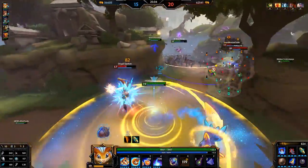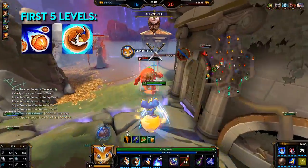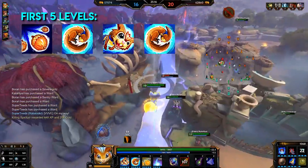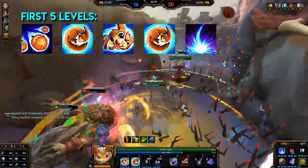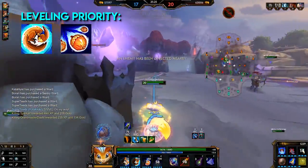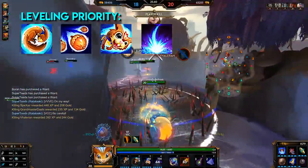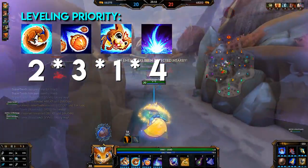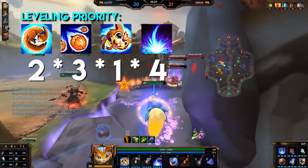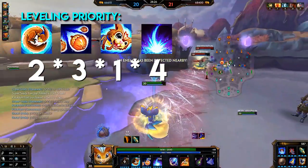For leveling priority, at level one take his three, level two his two, level three his one, level four his two, level five his ultimate. For overall priority: max his two first for increased damage and physical protection reduction, then his three for increased damage, then his one for increased damage and slow, and his ultimate for increased damage and decreased cooldown — so: two, three, one, four. If you value the slow and play his dash aggressively, you can max his one over his three, but you lose some damage overall.